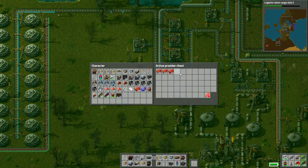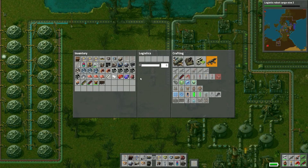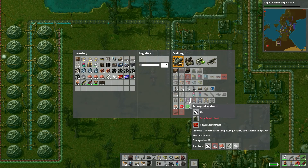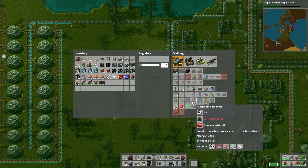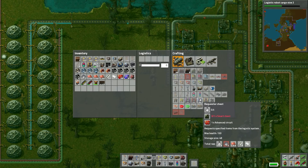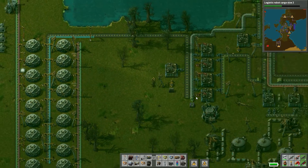So I have like a whole bunch of requester chests, active chests. There's the active provider chest — it provides its contents to storage, requesters, construction, and player. Passive provider chests are basically the same thing, except they don't do storage. Requester chests basically say 'hey, bring stuff to me.' And storage is another one I'm not too sure on.